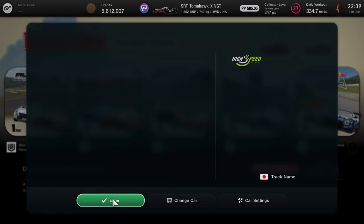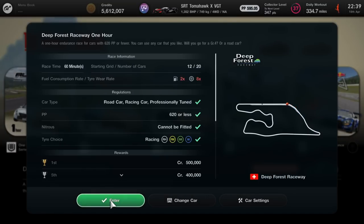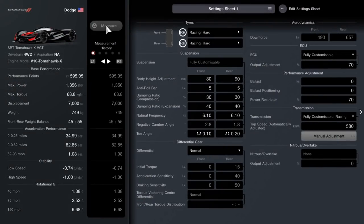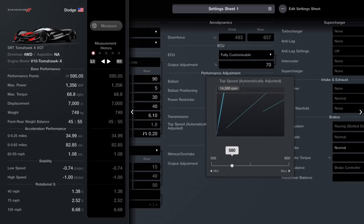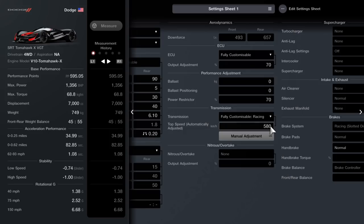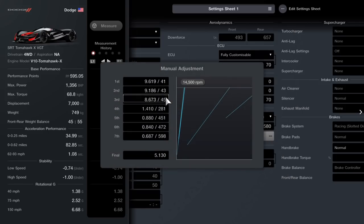Make sure you buy those bits so that you're able to tune the car to get through to this race. If you copy my setup - leave the tyres on racing hards, don't touch the suspension, leave all these as standard. What you do need to alter is the customisable racing transmission. Put that section there onto 580 and then manual adjustment, then come down and adjust all the gear ratios.